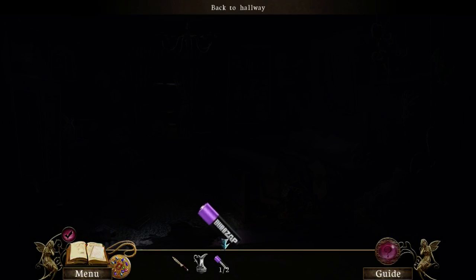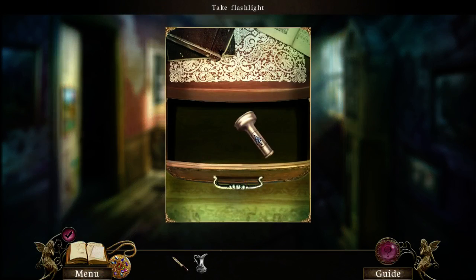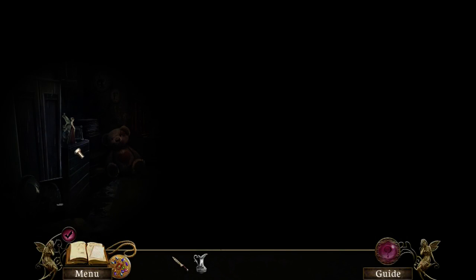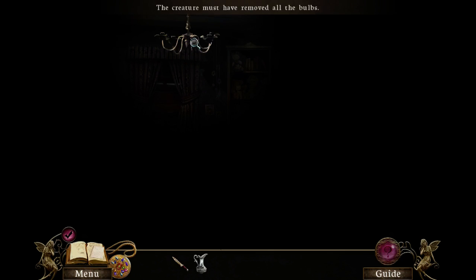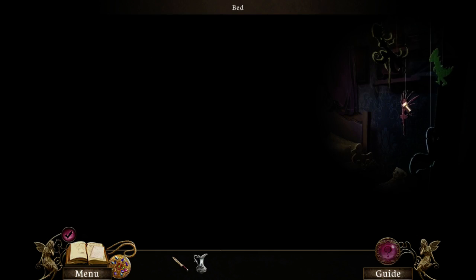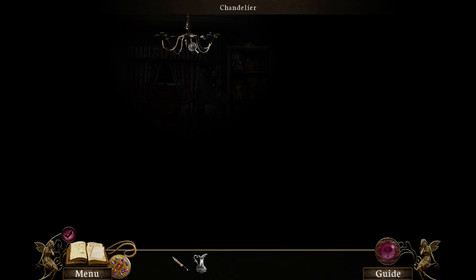Darkness. Oh — flashlight. Battery. It's too dark to see anything. Where are the lights? Well, there probably are lights in here but we just can't see at the moment. We got the battery, so let's put them in. There we go, and go back in. Flashlight. Hope there's a fairy. So I guess there's a chandelier — the creature must have removed all the bulbs. So it's gonna be really, really dark in here.